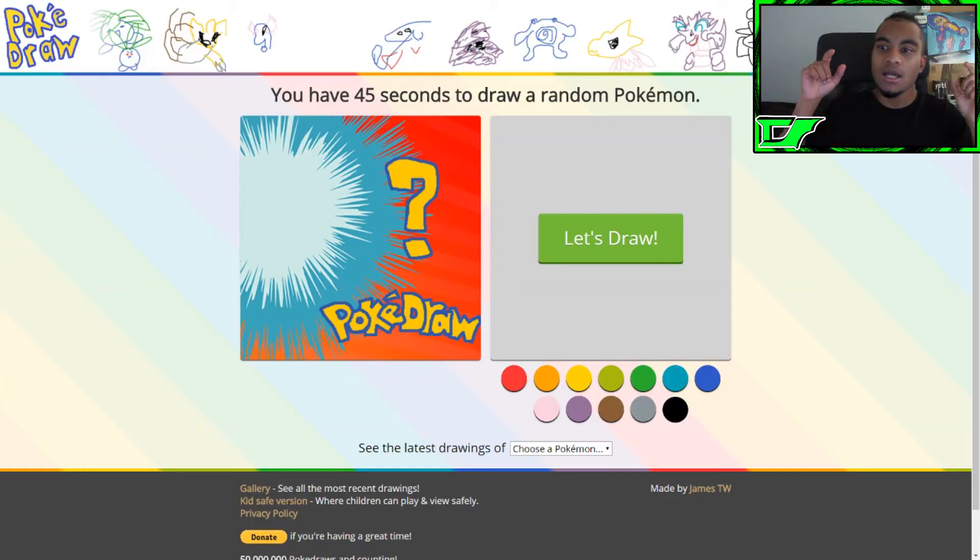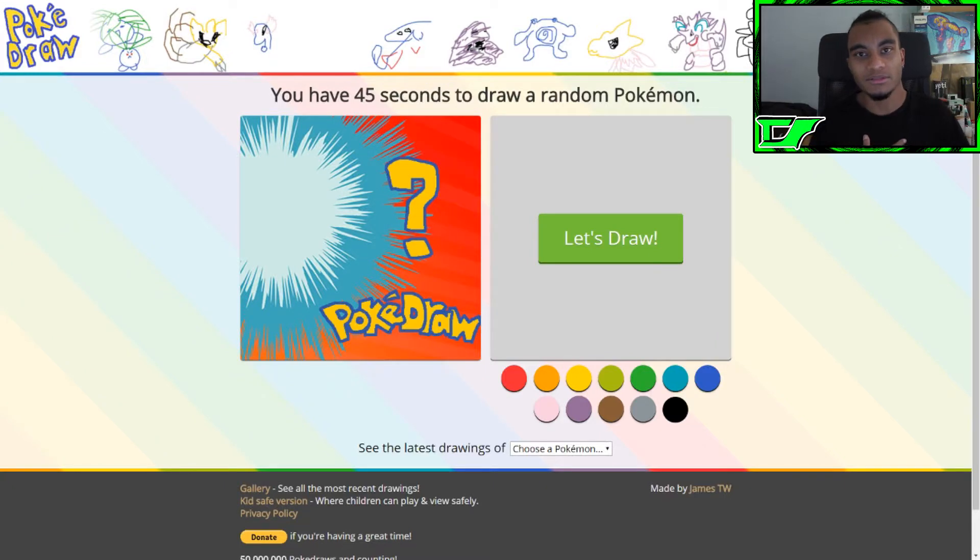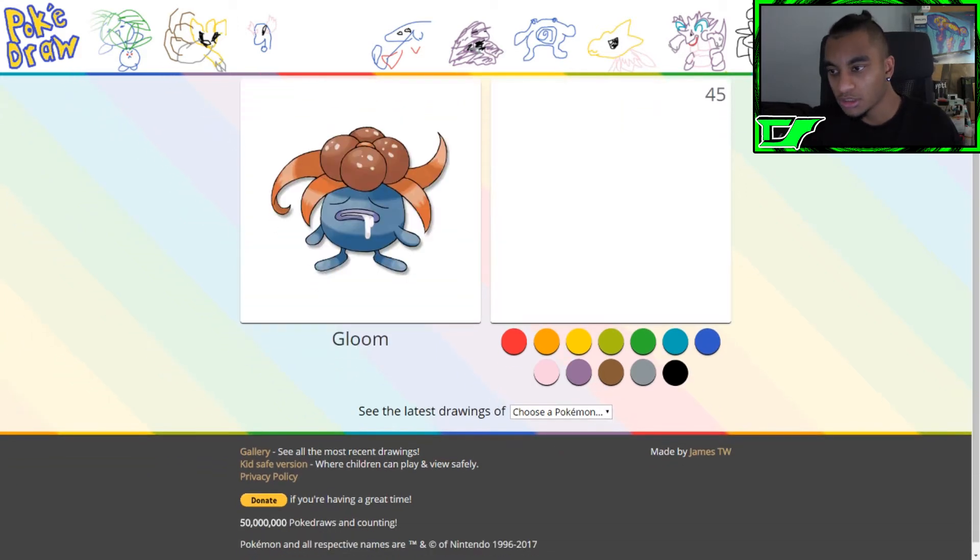What's good YouTube, Star Sherry Two and Two, and welcome to a brand new game that I like to call Poke Draw. Basically how it works is you have 45 seconds to draw a random Pokémon that they give you. Looking at these drawings, it looks like it could be a challenge, but like if you see that Nidoking over there, it looks pretty good. Personally, I'm not a good drawer — I have a few friends who are — but let's get into it and see how well I do.